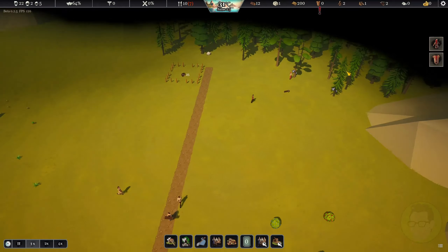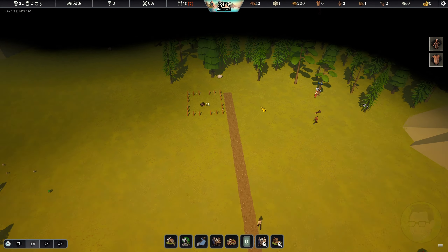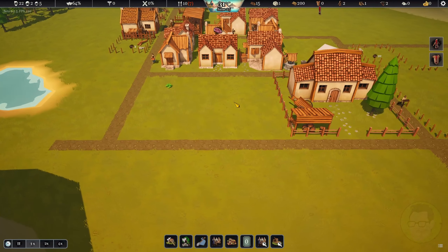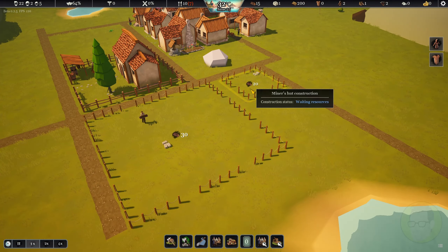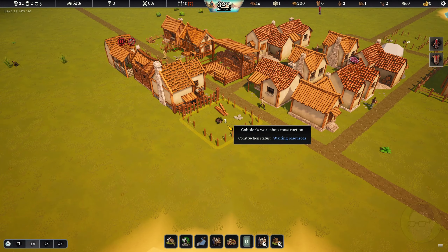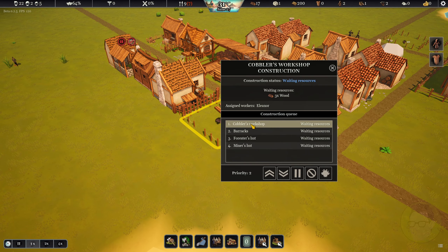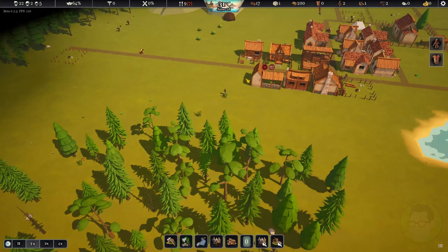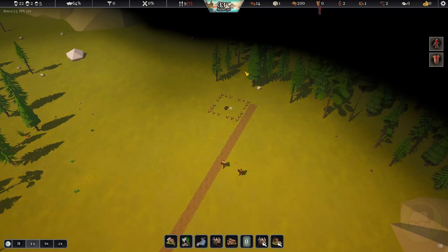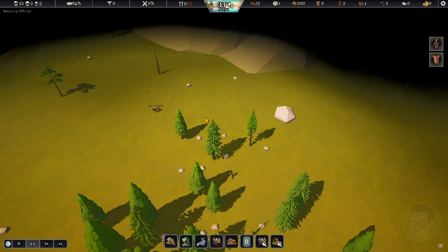Maybe if we stick a forester's hut up the top here and start looking at that. We do still need to get these built. Although I haven't done these as a priority, I am going to have to let them run. This is actually set as top priority. We're probably going to have to get that running so that we can get a little bit of an army together, to start expanding out and having a look at what we've got around the map.